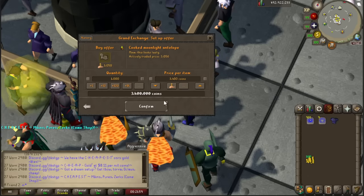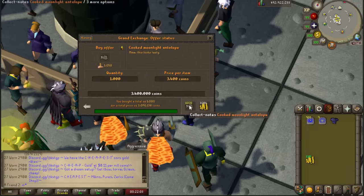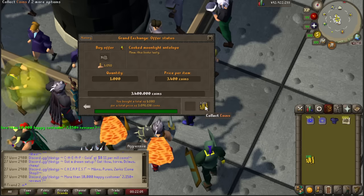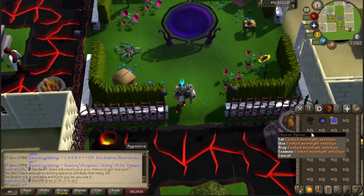Cooked Moonlight Antelope is currently the highest healing food in the game — 26 life points is what it heals. It jumped from 22, which was anglerfish and dark crabs, to 26. That is crazy. You would expect maybe one or a couple hit points more, because there is a catch.